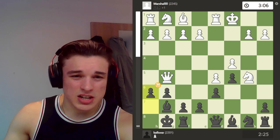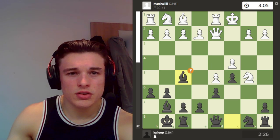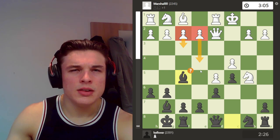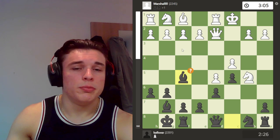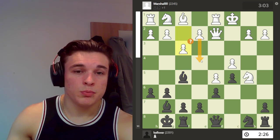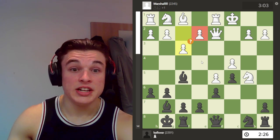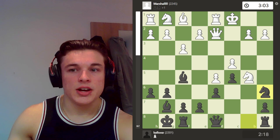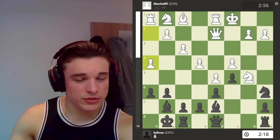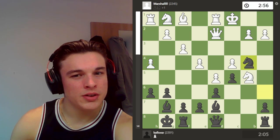I go h6, just kicking the queen out. He goes Qd2. I play Bf5, which the computer doesn't like — I'm kind of baiting f3 and e4. I wanted to do that because it would put all his pawns on light squares, meaning my dark-squared bishop would be completely unopposed. He does go f3 with the intention of going e4, because currently my bishops are absolute gods and he needs to cut off this light-squared bishop. I go Na6. e4. Bishop comes back — maybe I'm threatening to take the knight. He goes h4, trying to launch a kingside attack, but there's just not really that much on the kingside, especially with how fast my attack comes.